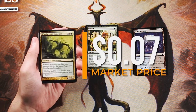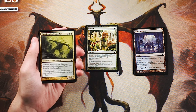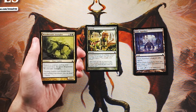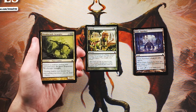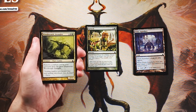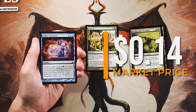Woodwraith Strangler is a 2/2 for two, a black, and a green — you remove a creature card from your graveyard to regenerate it. It's going to be very difficult to deal with, which is nice, but it's still a 2/2 for four, which is very understated. In the Golgari dredge deck there's some synergy with filling the graveyard, but four mana for a 2/2 is not something I'm in for.